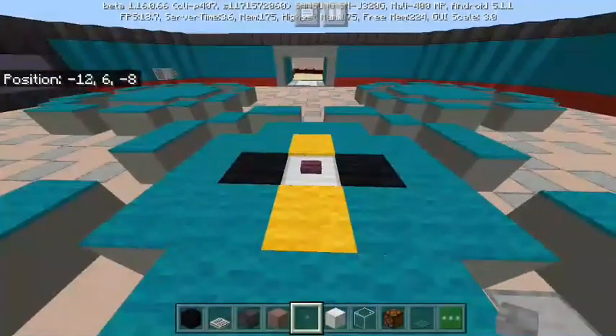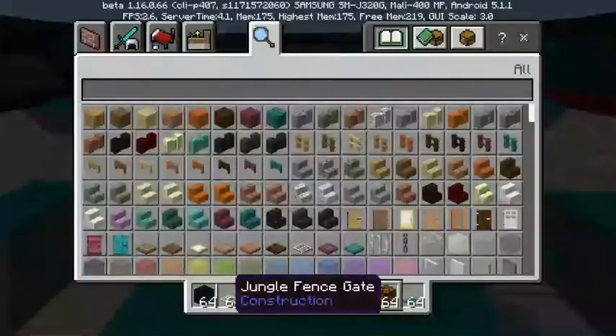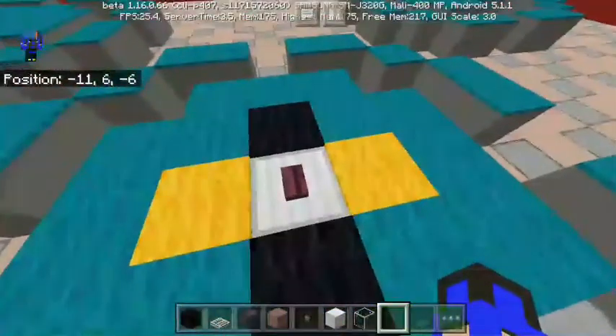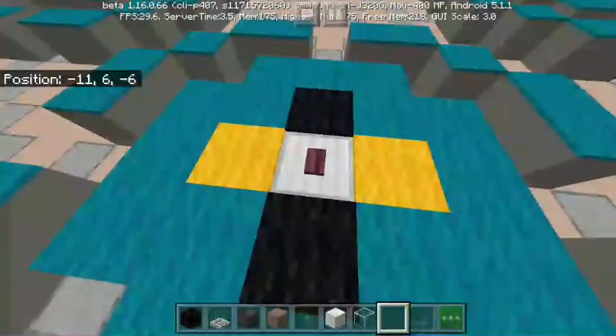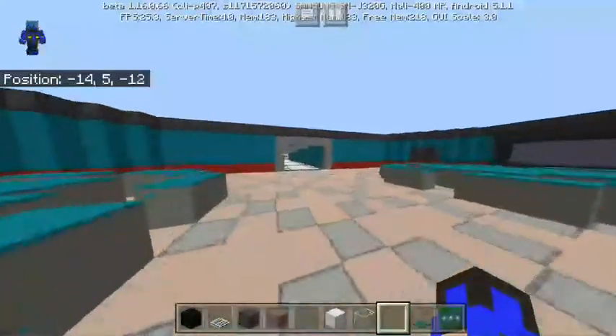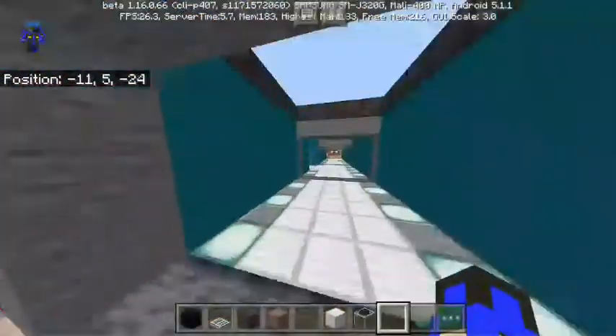So yeah guys, this is — I think — Cafeteria. Yes, I think. Hey, this is the... what's this called again? A button, I think. Okay, let's explore the map.